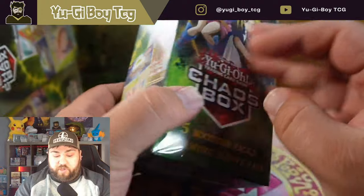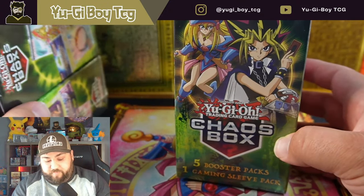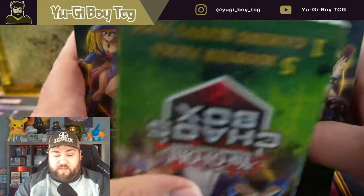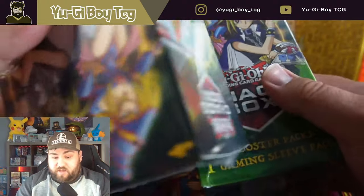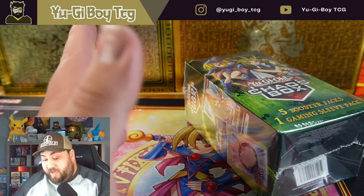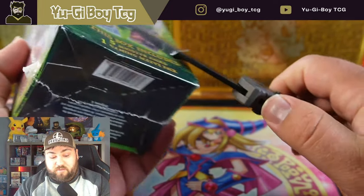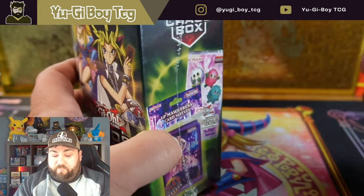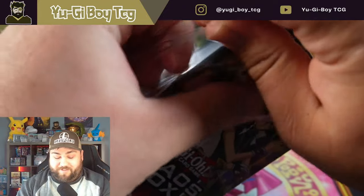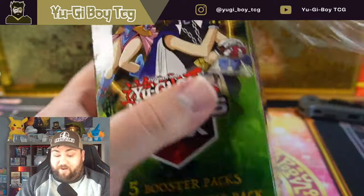How's it going guys, it's TC. Today we're opening up three chaos boxes, so that'll be 15 packs total — a decent amount to open. Hopefully we can pull some of the crazy packs these can contain and actually get some good cards. I wouldn't mind the Dawn of Majesty ones if we can pull the Stardust Starlight Rare, but that's very hard to do.